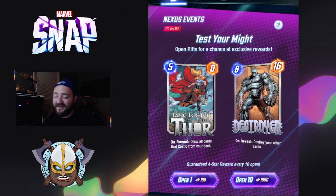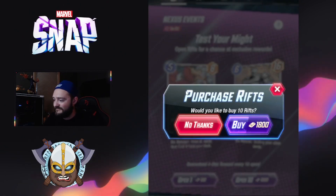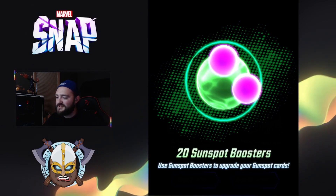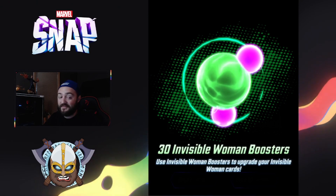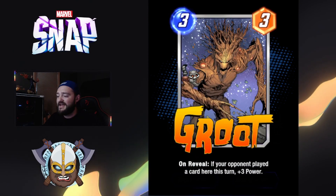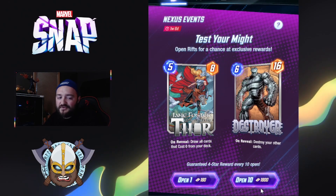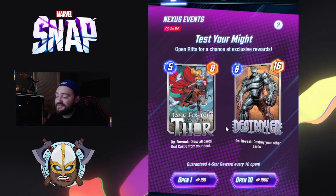All right guys, we've got the last bit of the video — we're opening up our Nexus Event packs. We have quite a bit of gold saved up so we're just going to start opening away. Starting off with some credits, Sunspot boosters, Agent 13 boosters, more credits, 30 Invisible Woman boosters, 20 Leech boosters, 300 credits, and there's our first variant — a Groot variant. It's looking like you're really only going to get the best pulls on around the 10th opening.